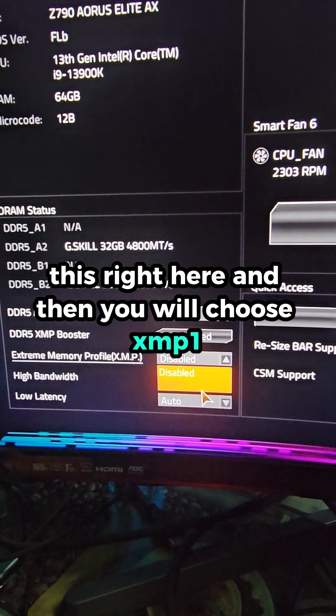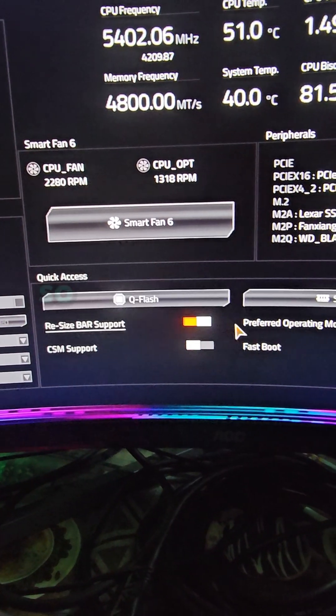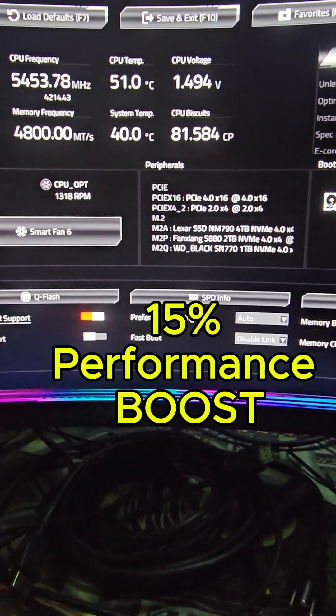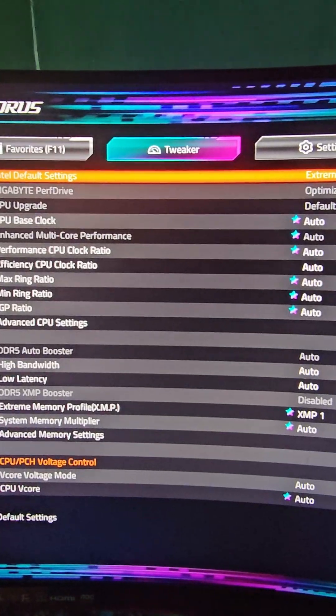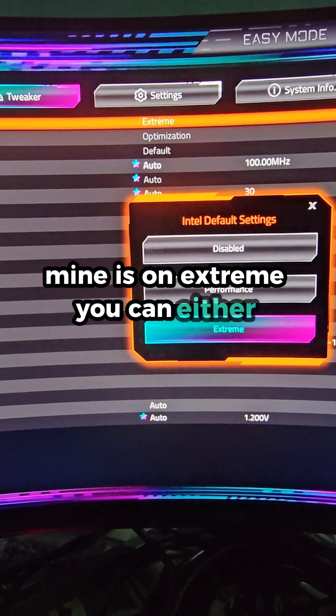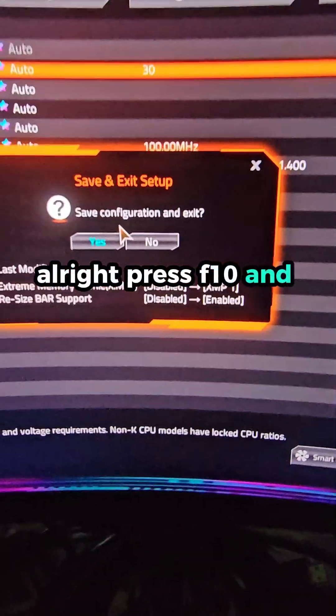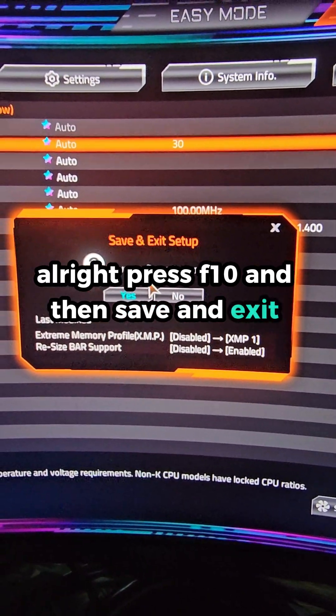In BIOS, choose XMP 1, enable Resize Bar Support — this will give you a very good performance boost. Then click on Advanced Mode, enter default settings. Mine is on Extreme; you can choose Performance, but I'd go with Extreme. Press F10, then Save and Exit.